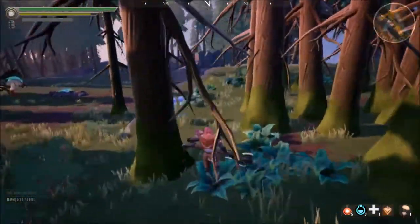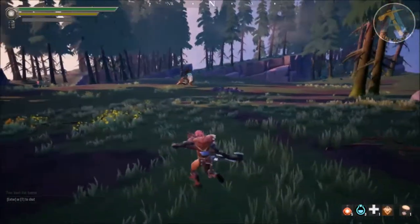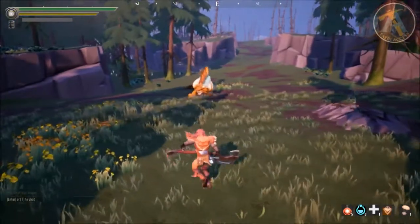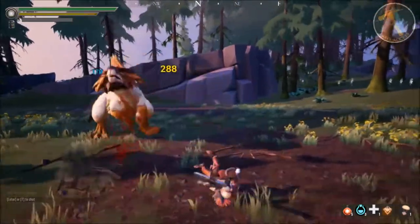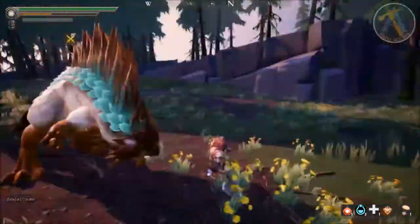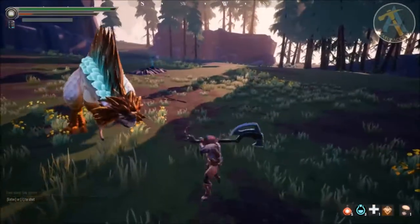The big thing I still need to talk about with the Axe is the Aether. You'll notice, unlike the sword which had five boxes, the Aether on the Axe has one long bar — that is one big difference. The other big difference is that the Aether on the Axe does not charge up on basic attacks. You have to hit with a charge attack to gain Aether charge with the Axe.